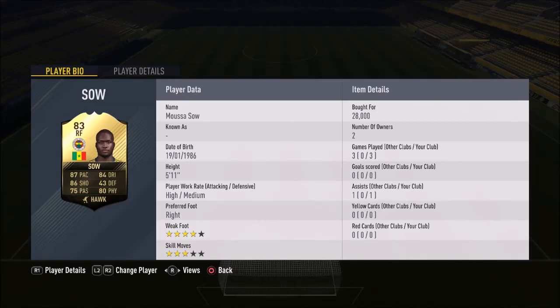What is going on guys, today I have a player review for you and I am reviewing the right winger Musa Sall card, which I've been very excited to use. Bought him for only 28,000 coins. He has high-medium work rates, right-footed preferred foot, four-star weak foot, three-star skills. I played three games with him, scored no goals — bit unfortunate — but got one assist, which was very nice.